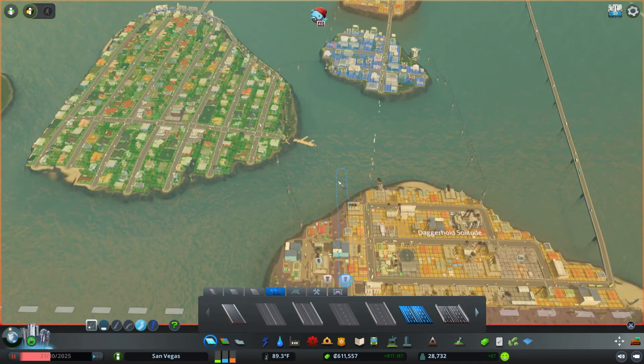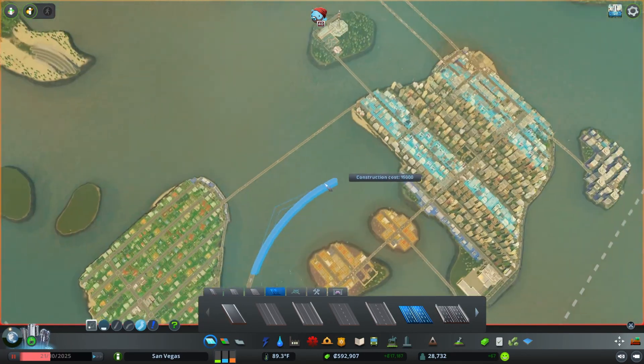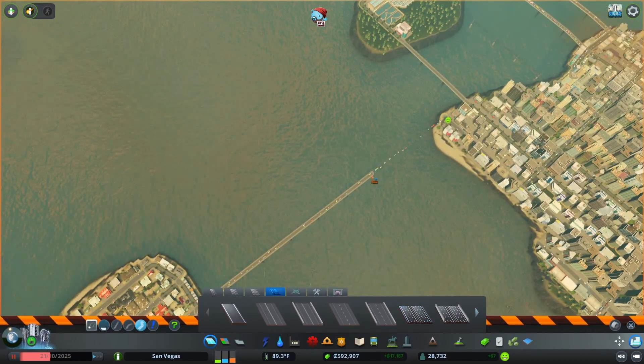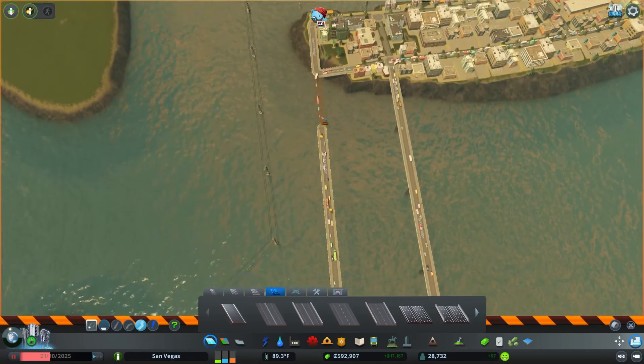We're using the free-form tool because we're going to be hugging islands. So we're going to come out here and snake our way through this. Let me take this road right here out as well, because we won't be needing that. Now we've got to make a decision — do I want to curl around this island? I do. So we're going to take this road out and these roads out.